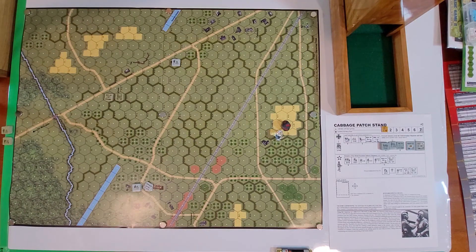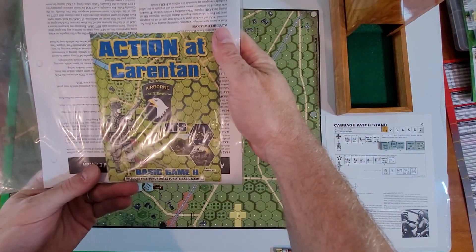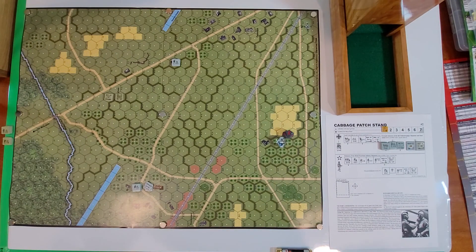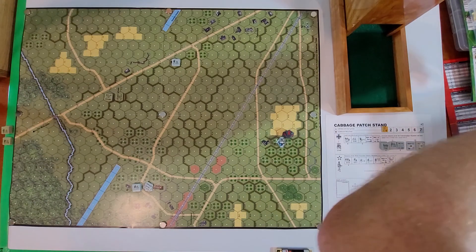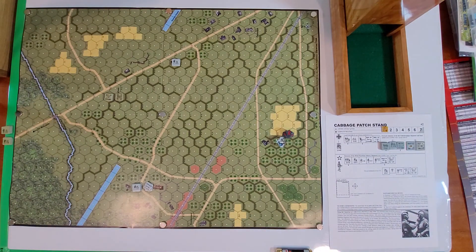Hello and welcome to another playthrough of ATS. We are going to do some Action at Karentan. This is a basic game and finding it is a little difficult. There are four scenarios - they're pretty basic, and I played one scenario already and enjoyed it.